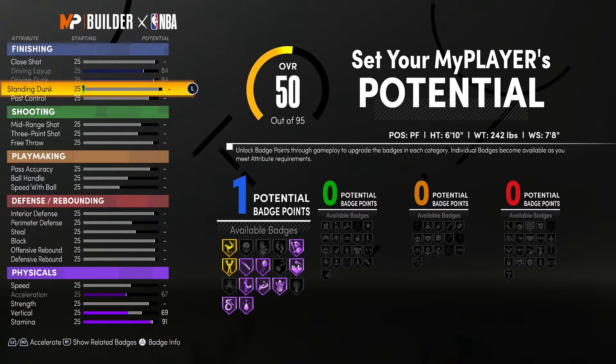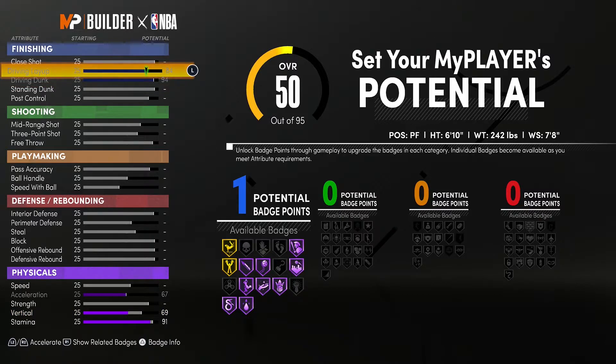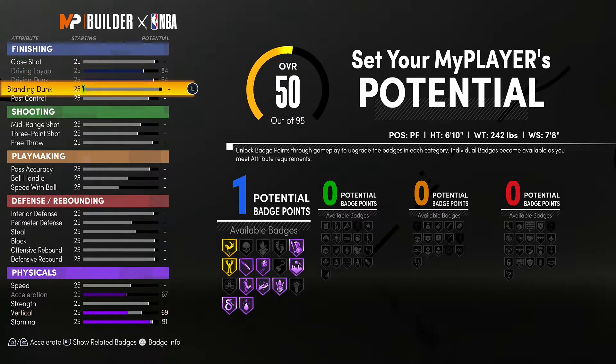We're going to max out Driving Layup all the way to 84 — his driving layup is really good and it's actually higher in the real 2K game. At 84 we get Hall of Fame Pro Touch, and with a Gold Acrobat you're going to be going crazy laying up the ball. For Standing Dunk, we max it out and that's where we get most of our finishing badges from.